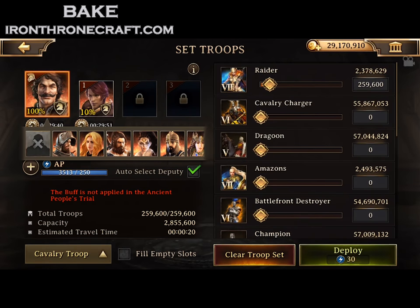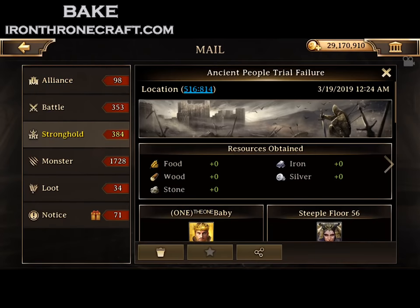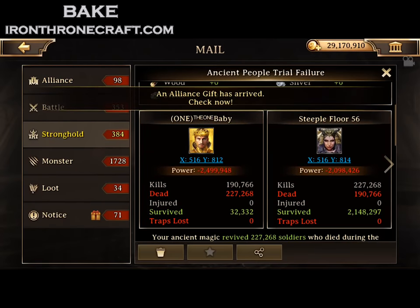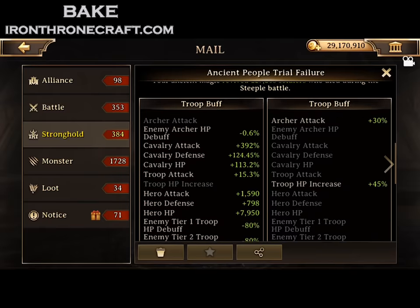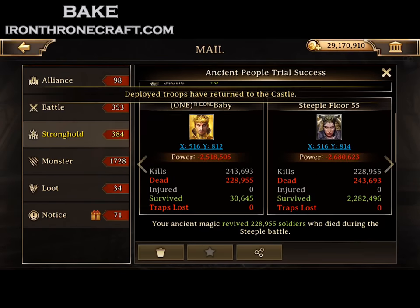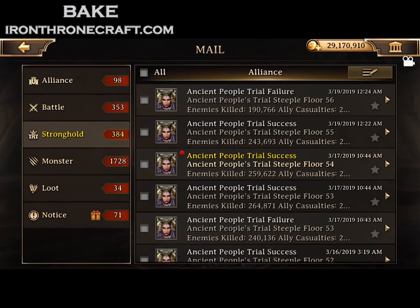The problem is floor 56 has a stat total of 1200 base archer HP. That's not 1200% archer HP — that's 1200 base archer HP, like from the troop training tree, which is huge. It also has 30% archer attack and 45% troop HP. Because of that 1200 archer HP — look at that — I sent cav even though it's heavy on archers, and I lost. I only killed 190k and lost 227k. Scroll down, you see it right there: basic archer HP increase. That's the big deal.